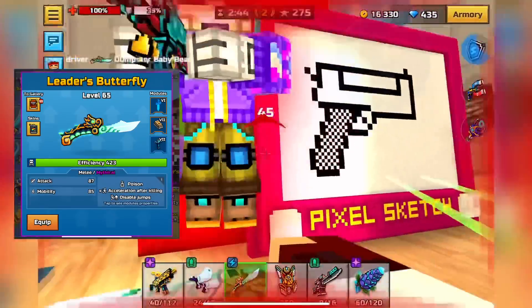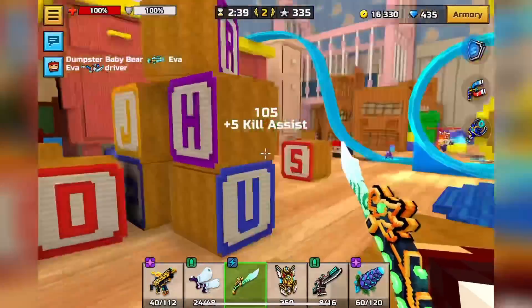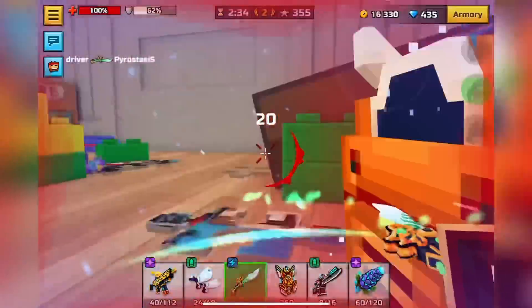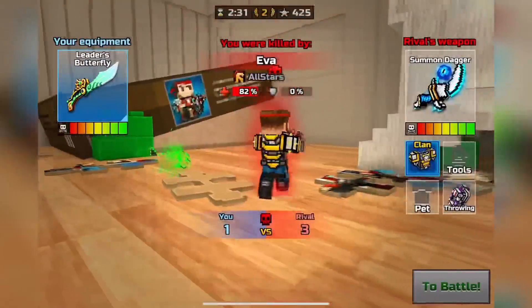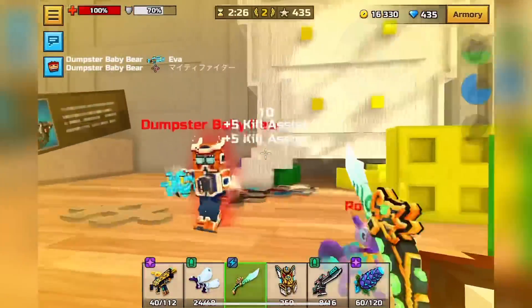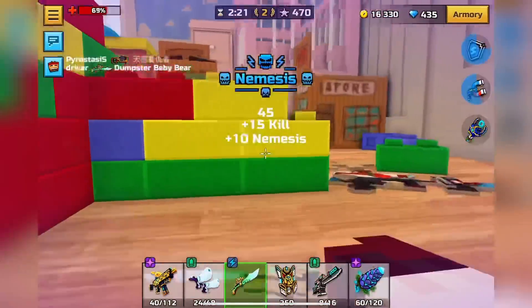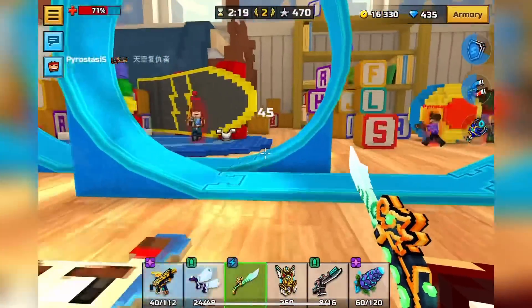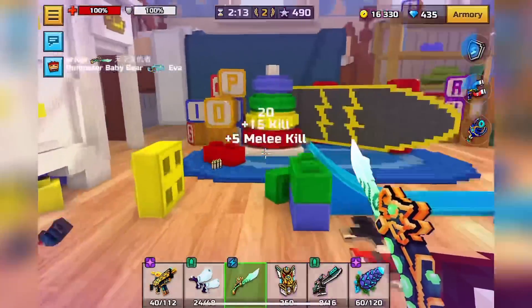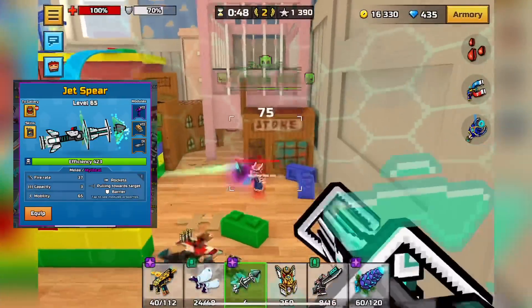In the number 7 spot I'm going with Leader's Butterfly. A lot of you might disagree, and after using it I kind of disagree myself, but I keep reassuring myself it's actually pretty useful. Its main attribute is the acceleration after killing. It's pretty easy to get kills with — usually a two to three shot with a high fire rate and easy-to-hit shots. Once you get a kill you move around the map so fast, so it's pretty good. Also looks super cool.